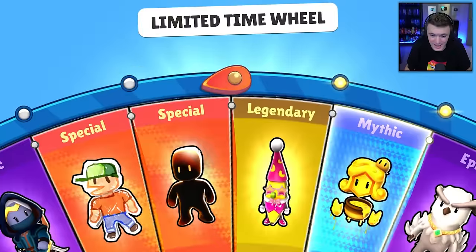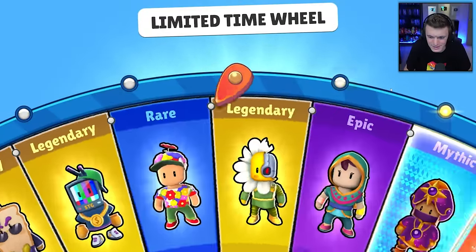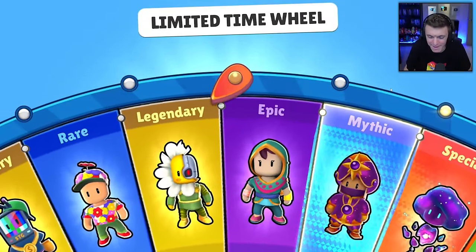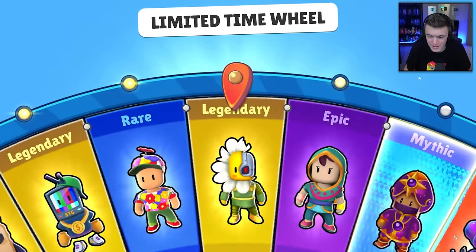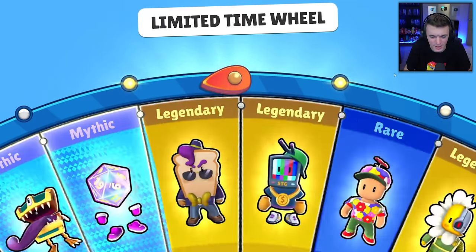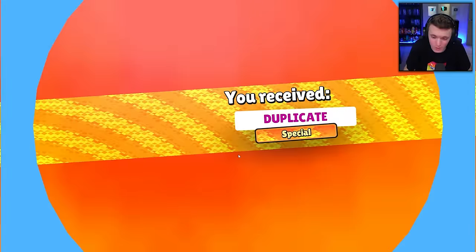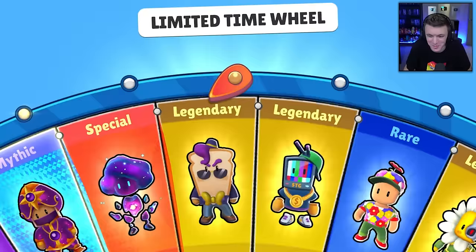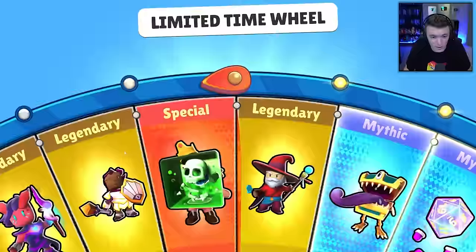Another new one: Wizard of Thay. Nice — I like that, might use that for the thumbnail. And we got Loves You Not again. That's fine. And we got another epic we don't need — Lantern Merchant. And Lantern Merchant again for the third time. Stop with the Lantern Merchant, enough of that. Nebula again. I want the NoCap — that looks so funny. Legendary: Tiefling Warlock. That's another really cool one.